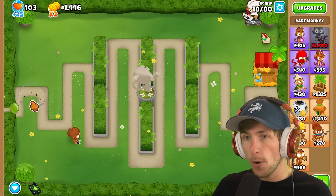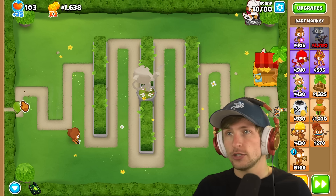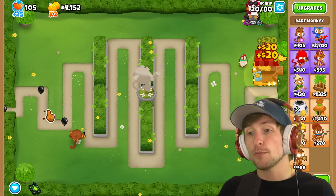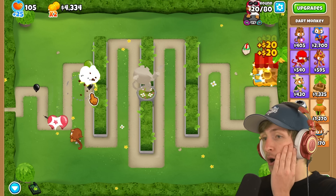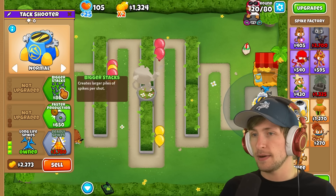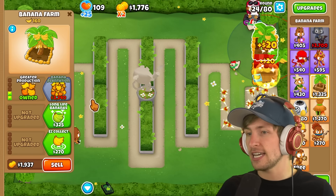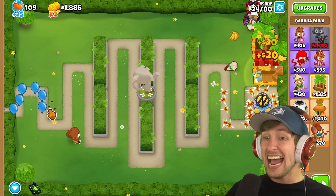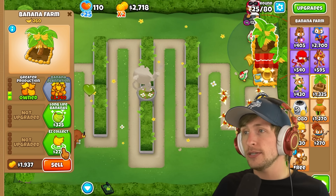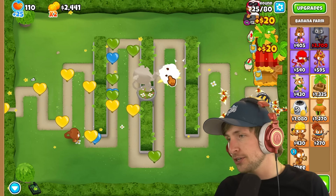Oh my gosh — it literally is like a mortar now. Boom, boom. Holy cow, we can literally just spawn camp balloons now. Nothing's getting through. But I can't explode black balloons. Let's get smart spikes. Wait — I can just pop it! I can literally just pop camo balloons even without camo detection. No worries — just pop it just like that.